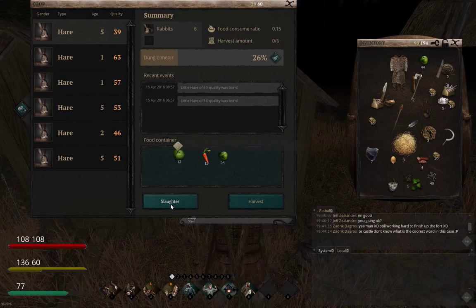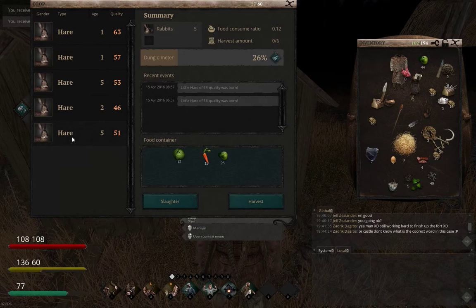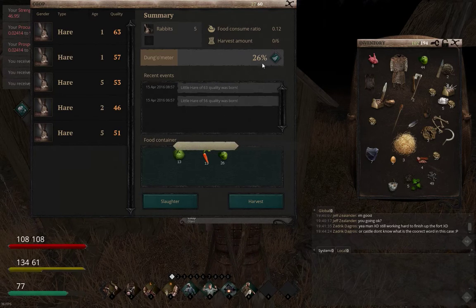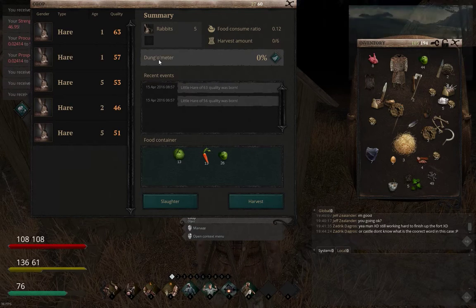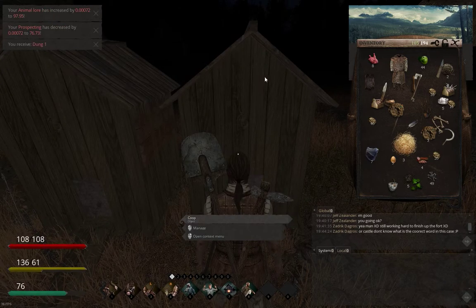So I'll slaughter that age 5 rabbit at 39 quality. It's now been slaughtered and I've received a few bones, some white meat which looks like chicken even though it's a rabbit, and one foot. The food is on 20% so I'll give it a clean out to get some more poop. There are five rabbits left - I'm going to leave them for now because they're all quite young, about 50 quality.